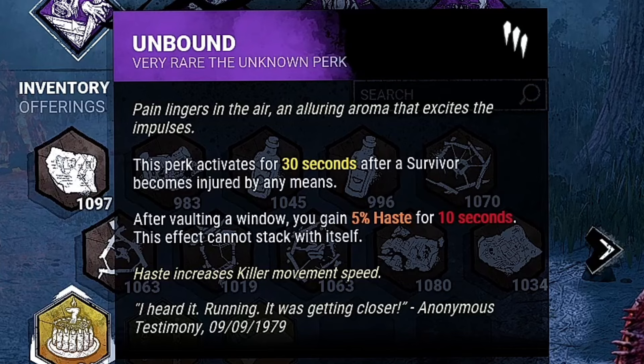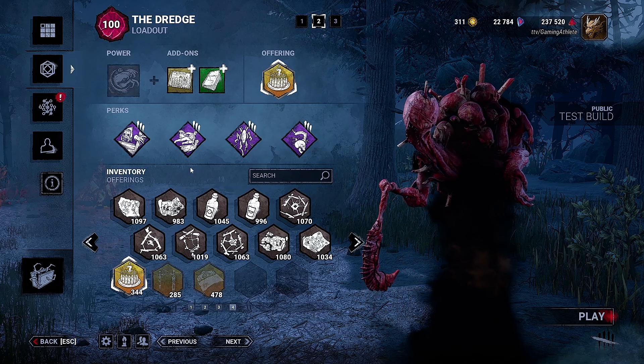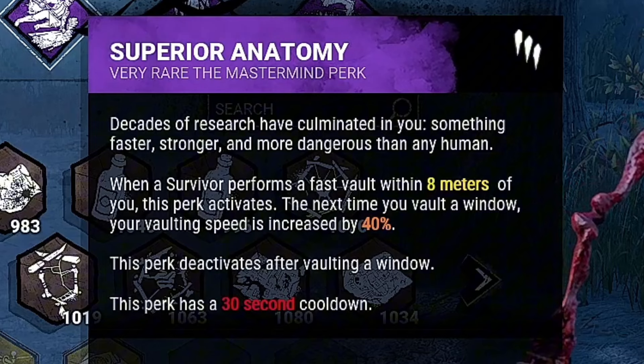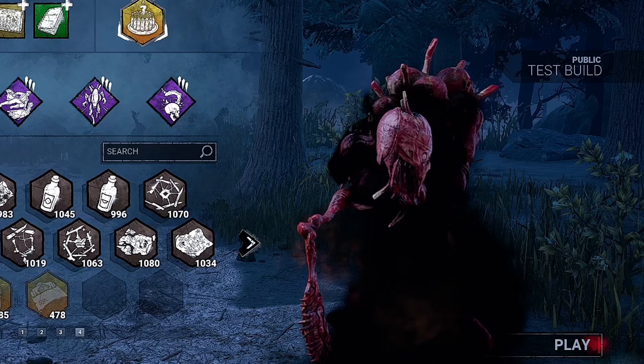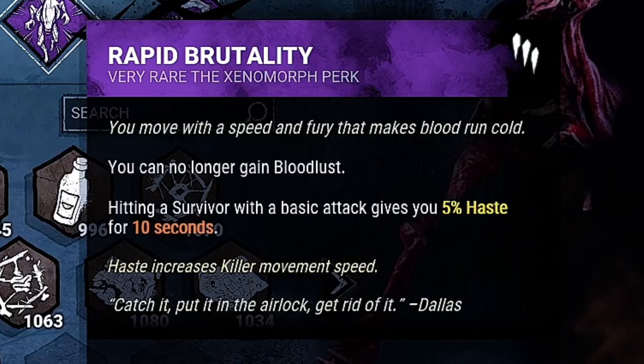This new perk is Unbound. After injuring a survivor, this perk will activate for the next 30 seconds. During this time, any time you vault a window, you will gain 5% haste for 10 seconds. This perk will obviously pair very nicely with our second perk, Superior Anatomy. When a survivor vaults within 8 meters of you, this perk will activate. The next time you vault a window, it will be 40% faster. Together, these two perks synergize amazingly and are an absolutely scary combo to go against.